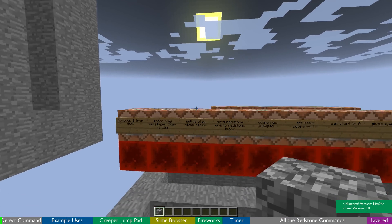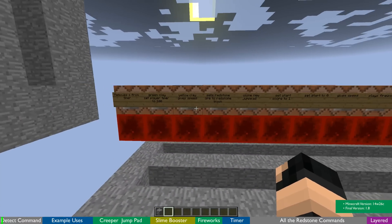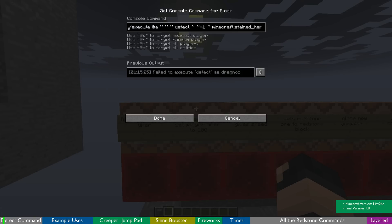Hey guys and welcome back. Today I'm going to be looking at the new detect command that was added to the execute command. There's been a lot of confusion and questions about this. All the detect does at this stage is detect a block relative to a player, and if it finds that block it will then execute the next command in that command block — so in effect you've got two commands in one command block.